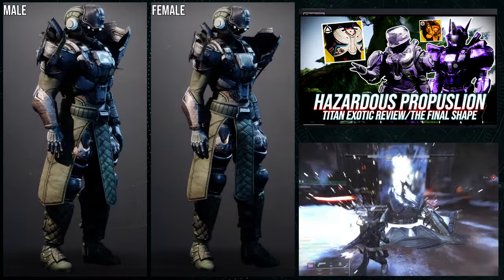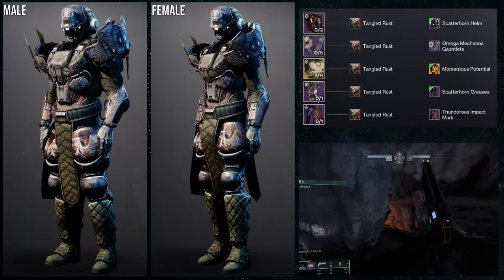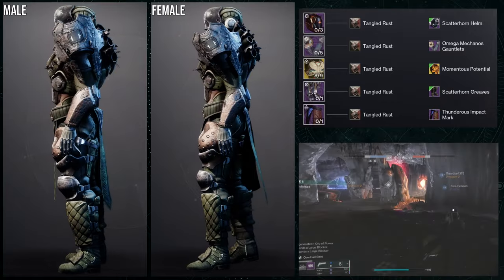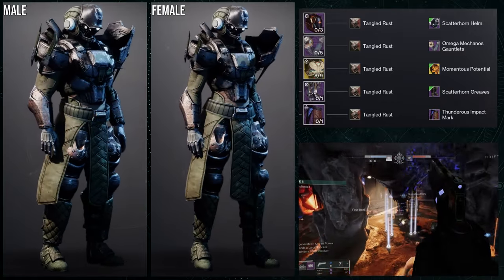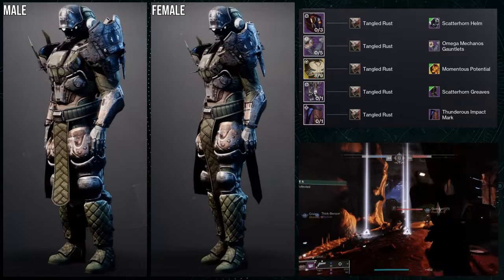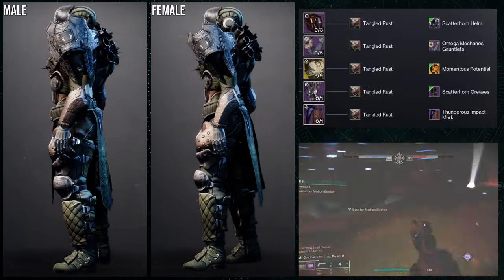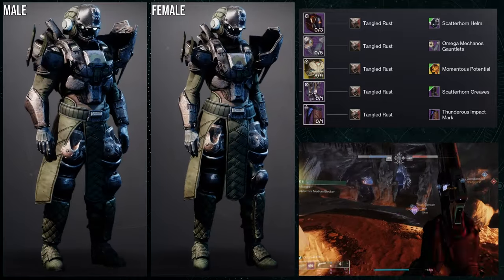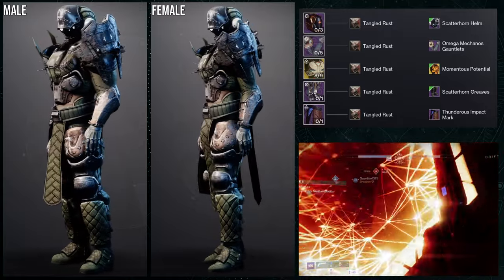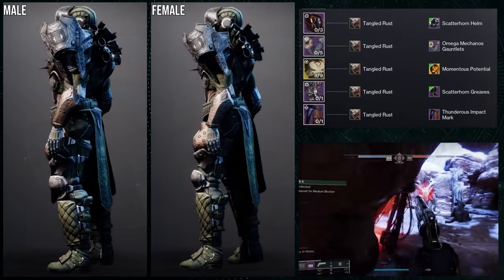I didn't expect to like the Omega Mechanos gauntlets with this set, but it came out really well. The only thing that would make it even better is if the gauntlets were symmetrical on the pauldrons. I really wish we had the option to choose one or two pauldrons like in World of Warcraft — you can mix pauldrons however you want there, and I'd love Bungie to implement something like that so players can go crazy with it.